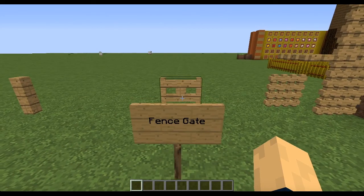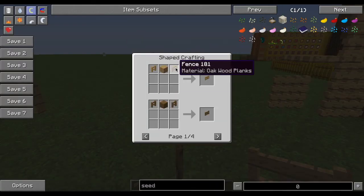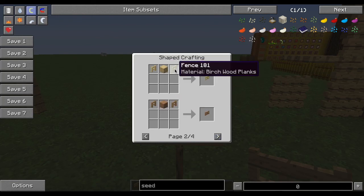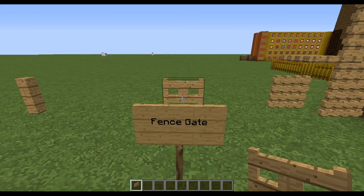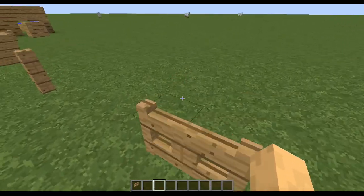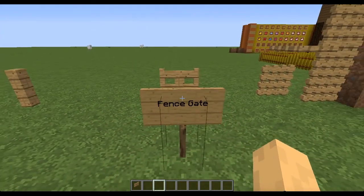Next are the fence gates. The fence gates are just the fence with any material you want, and then the plank that corresponds to it. So fences made of spruce need a spruce plank; if you have birch plank wood for your fence, you need a birch plank — and so on, including any other mod that has wood in it. You just right-click and it works just like any old gate — it opens in the direction that you're facing.